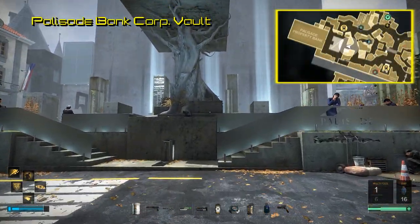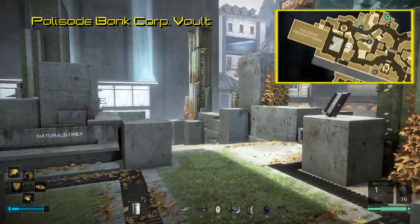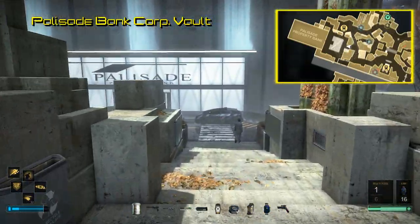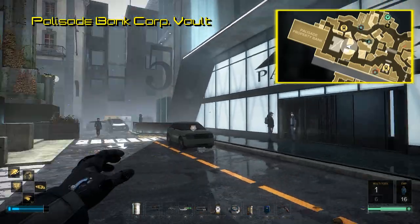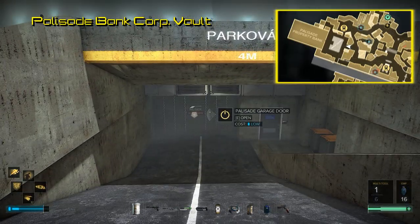Palisade Property Bank is relatively hard to miss and is on the northwestern side of Prague. Now there is a way to get access to the corporate vaults within the bank; however, we would have to wait until the 12th story mission to get the VersaLife key card. Since there is a way to get to them as soon as you start exploring Prague, we are going to explore that option.